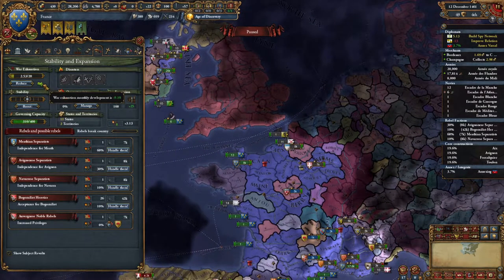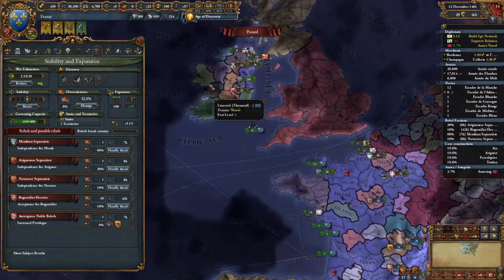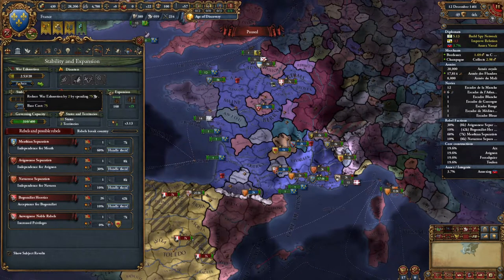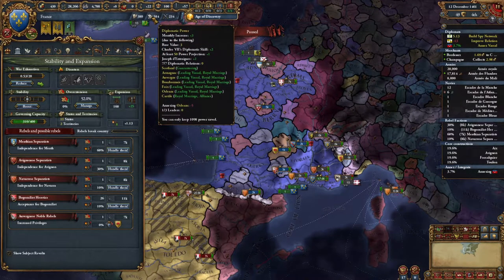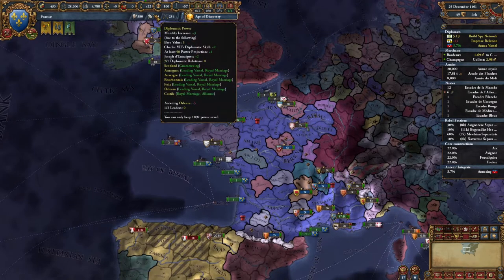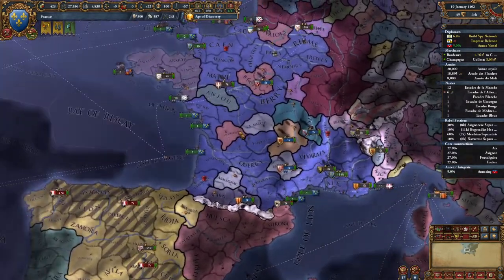We can pay to reduce the war exhaustion — it costs a little diplomatic power, that's fine. We're still making diplomatic power even though we're spending five per month to integrate Orleans. That's cut our income quite a bit on diplomatic power, but it's still technically going to be going up. We already have a lot of it here, even if we are slightly behind on diplomatic technology. Not a big deal — we'll survive.